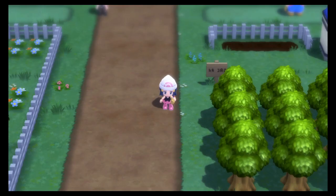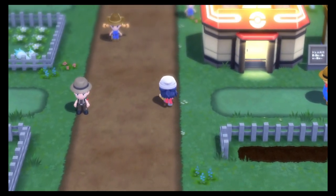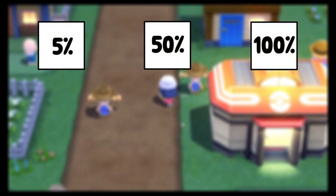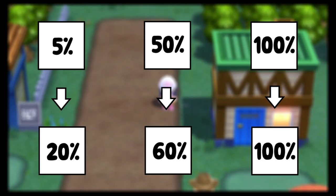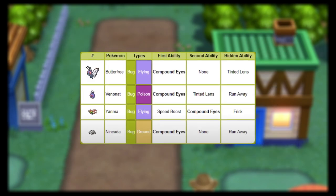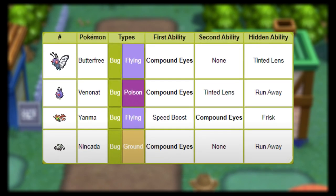Step 1: Compound Eyes. The first thing we need to do is increase those odds with the ability Compound Eyes. This ability increases those aforementioned rates into new and improved rates, making the chances of a wild Pokemon holding an item more common. In Pokemon Brilliant Diamond and Shining Pearl there aren't many Pokemon accessible with this ability and they are all kind of unique to find.